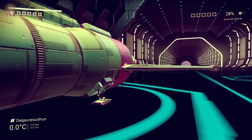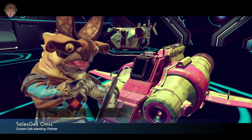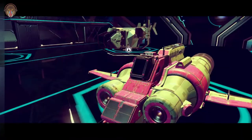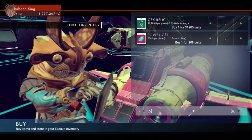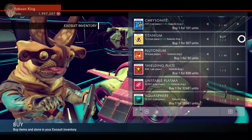Sir, do you have any iron on you? Sales Gek. Otherwise I have to fly out and get more iron, which I hate doing that, because I just got here. Titanium we have — let's take it. Only seven. Cheapskate.